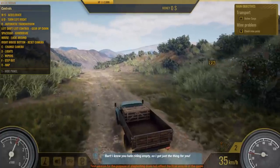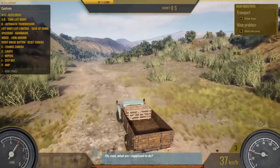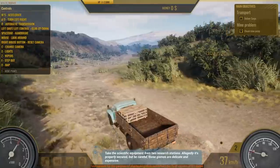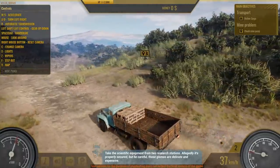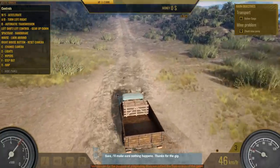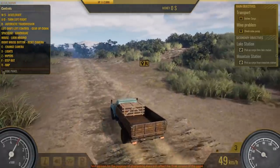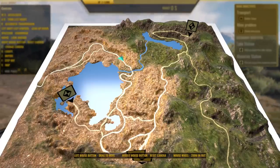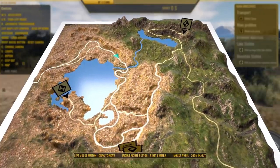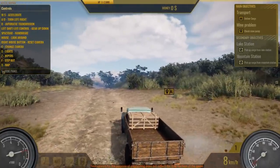Bart, I know you hate riding empty, so I got just the thing for you. Take the scientific equipment from two research stations. Allegedly it's properly secured, but be careful — those gizmos are delicate and expensive. I am totally going to destroy them. I'll make sure nothing happens. Thanks for the gift. Have a safe ride. Looks like we have a sub quest now. Oh my God, it's so far away — why would you do this? Well, I got to do it now. We have to go all the way across the freaking map, and this actually isn't a small map.